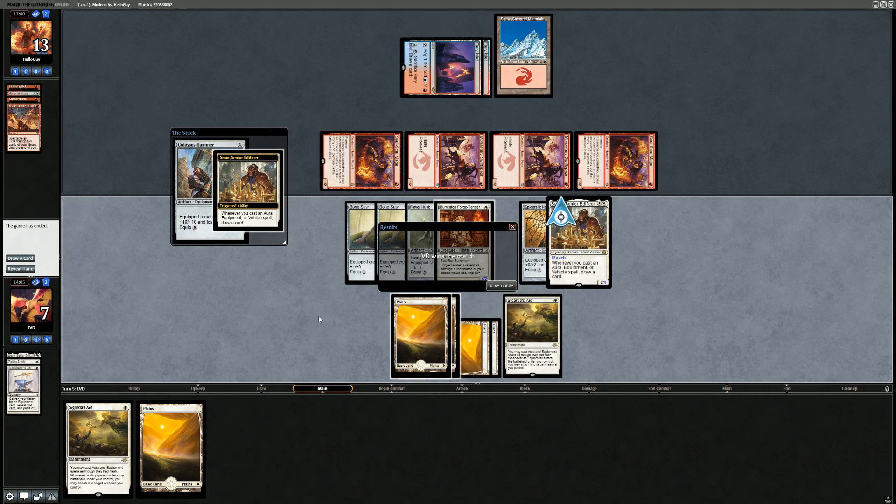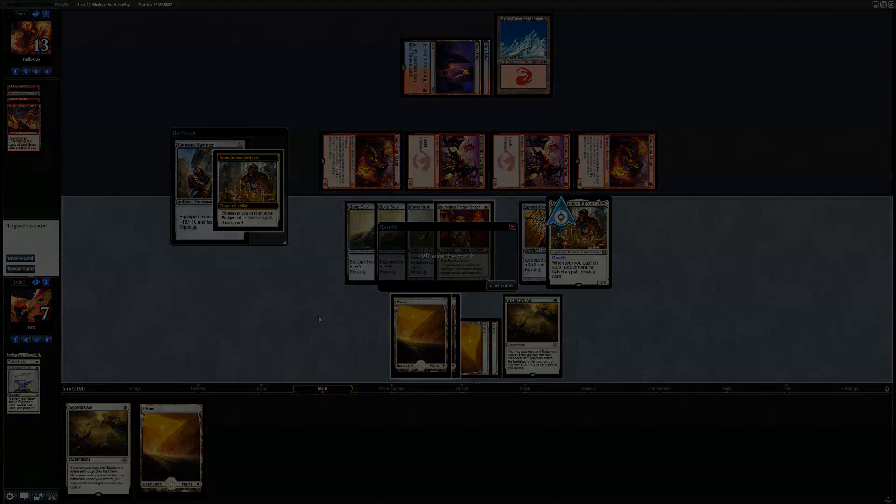We managed to beat Mono-Red Prowess, mostly thanks to our sideboarded Forge-Tenders. On to the next matchup.